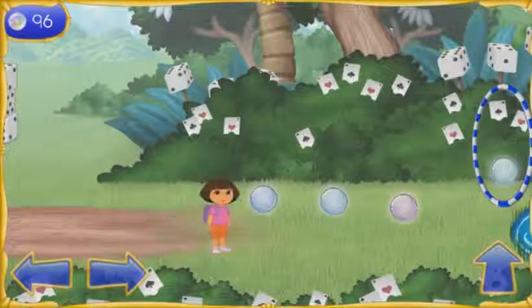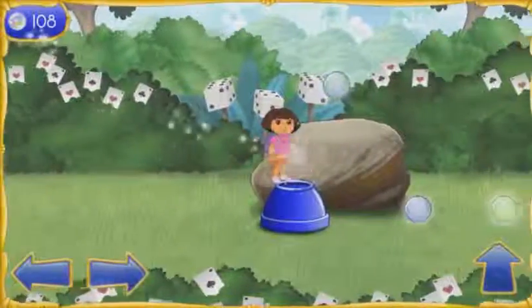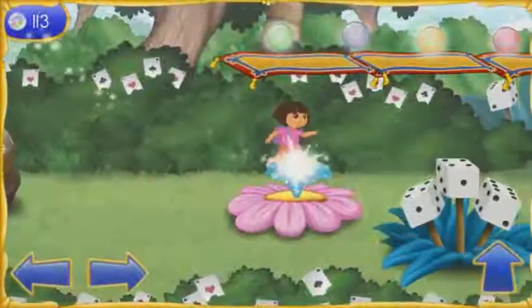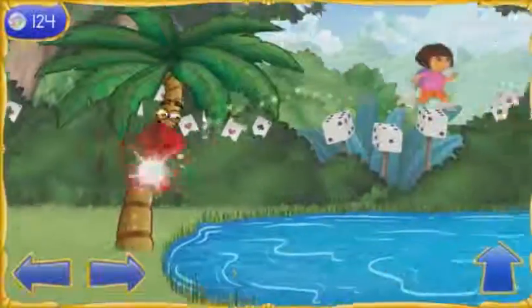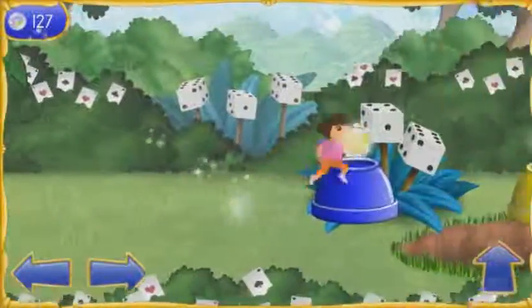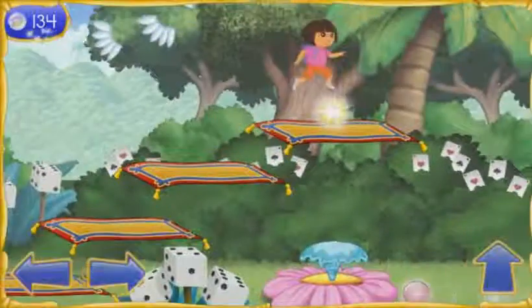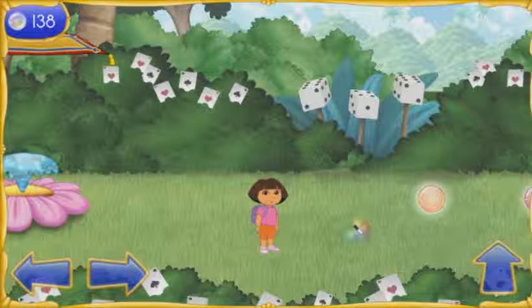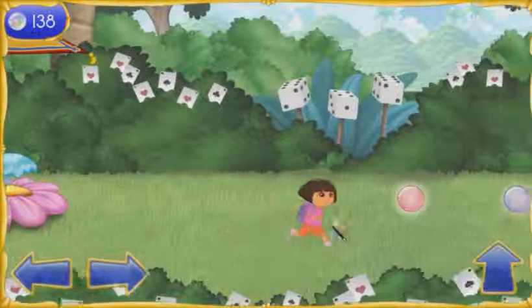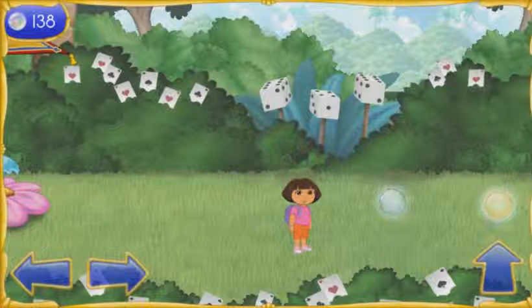We made it to the magic forest. Weeeee! Let's keep collecting the magical orbs. I don't think I can get there from here. Is there another way to keep going? Mira! The last piece of the wand. Let's put all the pieces together. Now we can turn Boots back into a monkey. We just have to get home from Magic Land.